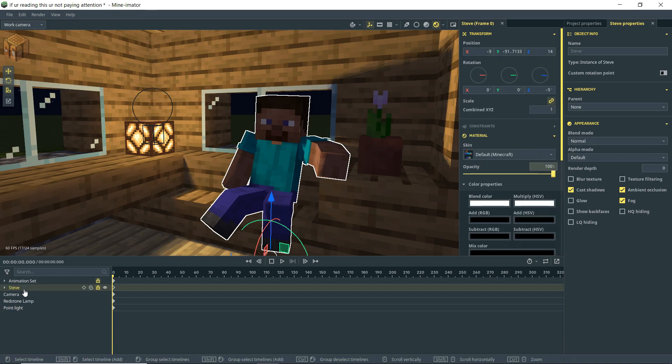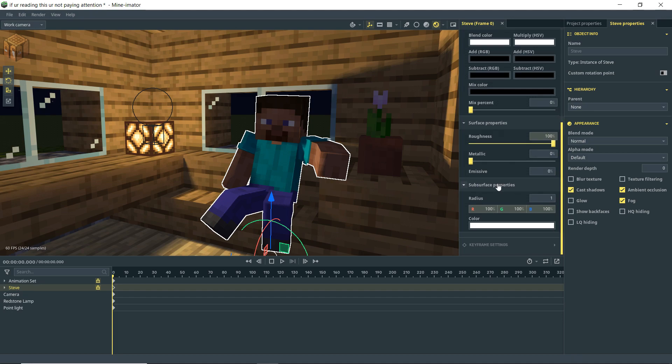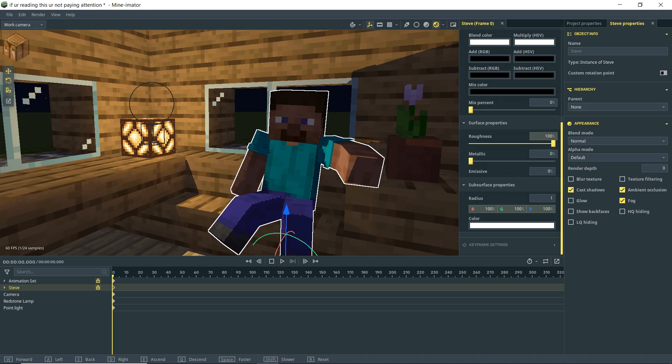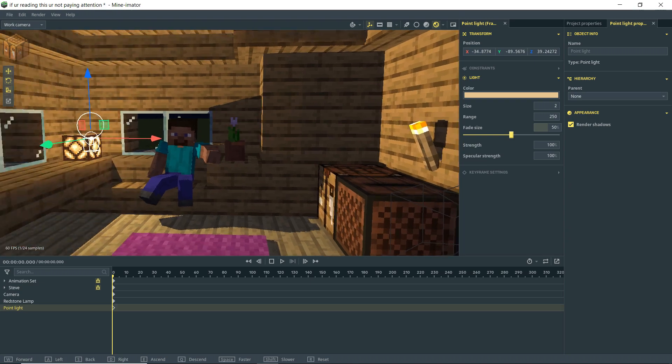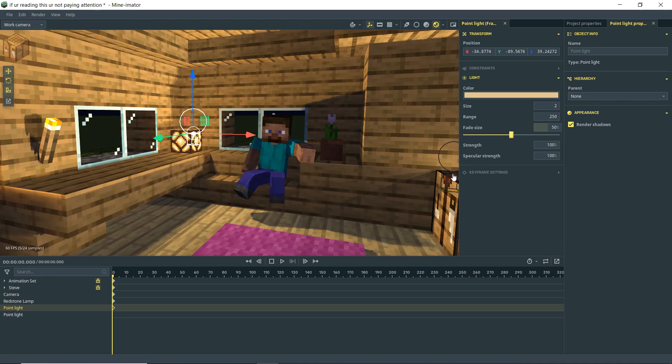Another thing to adjust is Steve — he may still have subsurface properties at 1. If I turn that to zero he looks more flatly shaded, but at 1 we get a little bit of light bleed and a nice edge rim light, which is probably what we want. Before tweaking more settings, I'm going to finish adding more light sources. A scene typically needs at least a three-point light setup, so I'll add another point light.